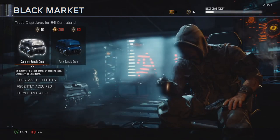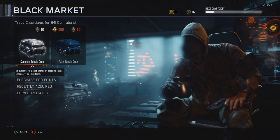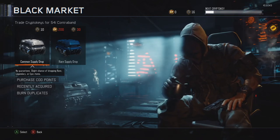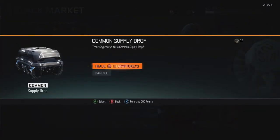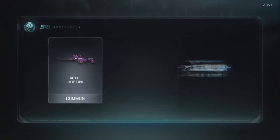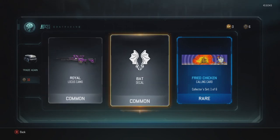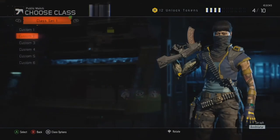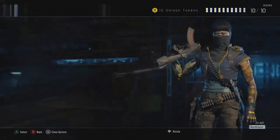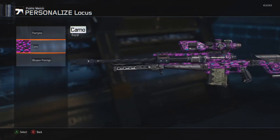Hopefully, guys, we will get something. For the last Supply Drop — trade. Ooh, so I've got a Royal Locust Camo. That looks pretty nice. I know it's not a rare, but it looks pretty nice. I'm going to equip this real quick. I actually dig that — that is alright.